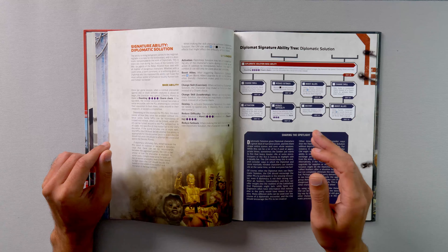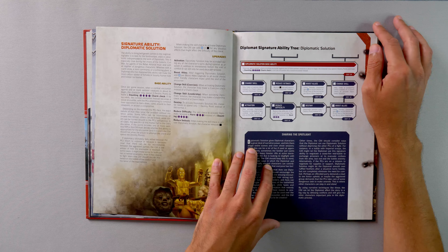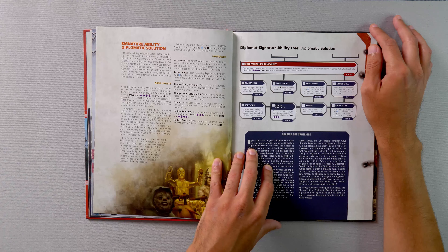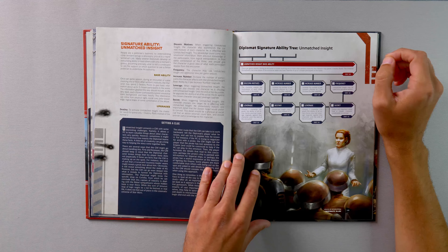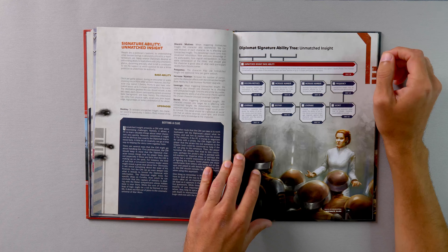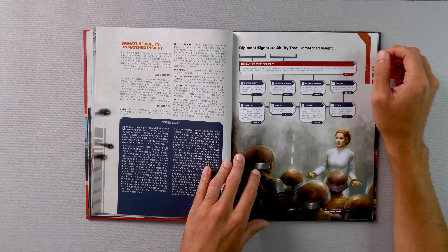Diplomatic Solution says: once per game session, when a combat encounter against one or more sentient creatures is about to begin, the character may spend two destiny points and make a daunting charm check to turn the encounter into a social encounter instead. Unmatched Insight says: once per game session, during an encounter or scene involving one or more other sentient creatures, the character may spend two destiny points to immediately become aware of the emotional states and basic histories of up to three chosen participants in the scene.